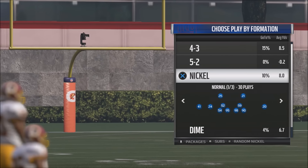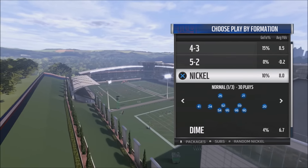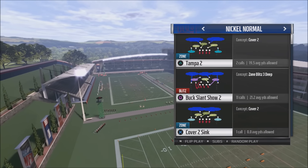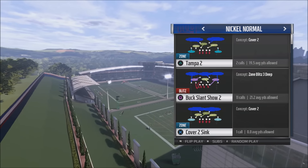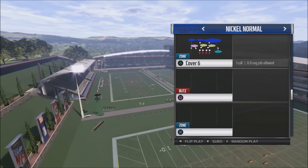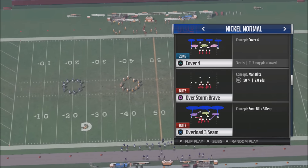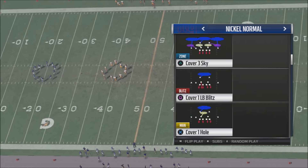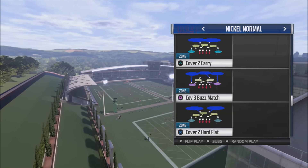This blitz can be found in either the Nickel or the Nickel NASCAR depending on how you want to run the play. You've got two of the greatest blitzes in Madden right now: the Buck Slant Show Two, which is so effective against anybody blocking with a running back. Another base blitz in this scheme is the Overload Three Seam — that's a phenomenal blitz too. The problem is that a lot of these blitzes don't give you a way to attack your opponent on the right side without making massive adjustments.